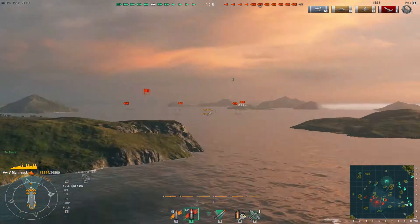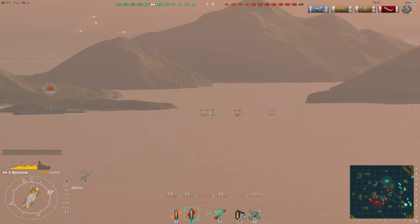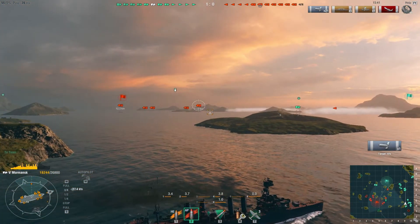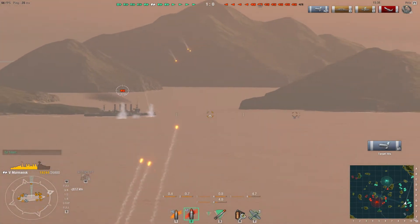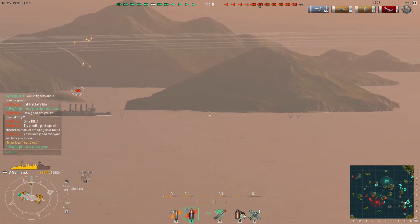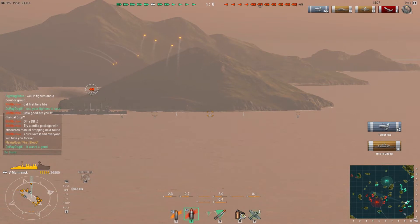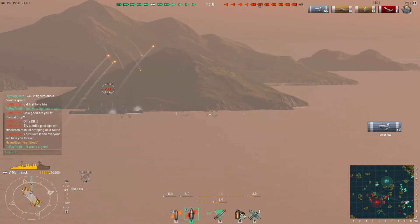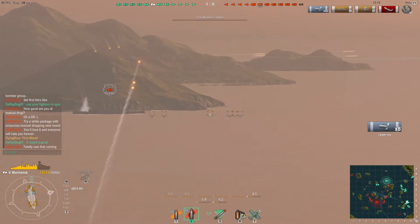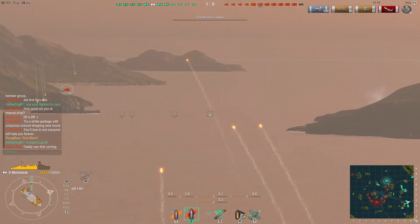Now talking more about AP versus HE, we have the Saint Louis, which has a really good armor profile — a good belt that sits above the waterline, making it very hard to citadel. But the citadel sits underneath, so you can still hit it. You just have to have your rounds plunge in underneath the waterline. That does not mean you need to use HE all the time against the Saint Louis.